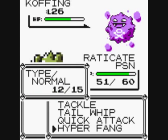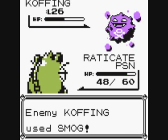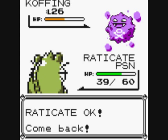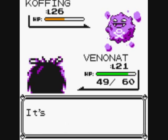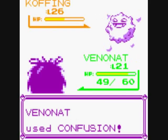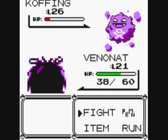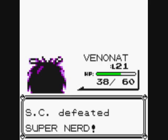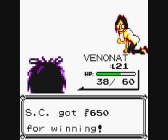It's poisoned me. Let's see if I can share out the experience because this thing will give me quite a bit. Let's use Smug again. £650 for winning. We're stuck here because of the gates at Saffron.